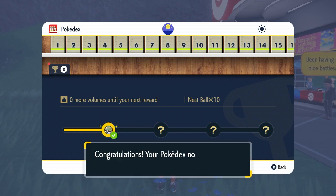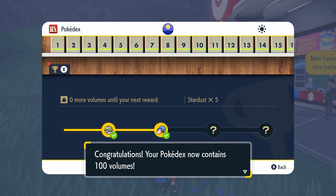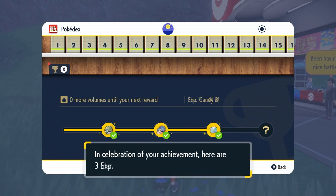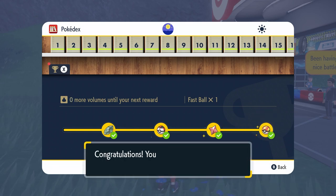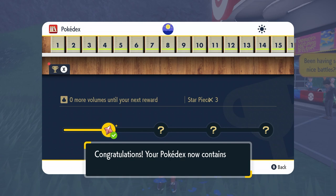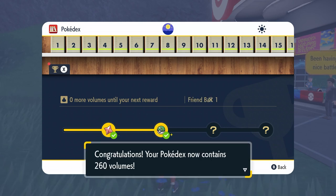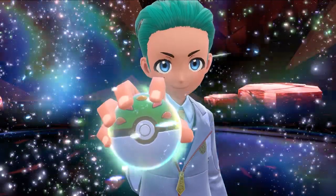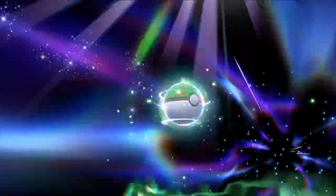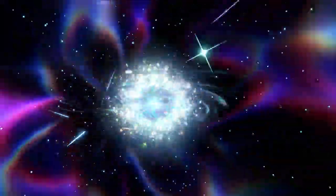The first of the 8 Pokéballs you will receive from this Pokédex challenge is when you have 240 Pokémon recorded. At this point you will receive the Fast Ball, which is great to use against Pokémon who are quick to run away from battles. The next milestone is 260 entries, at which point you will receive the Friend Ball, which automatically raises the friendship of the Pokémon you catch — making it a great option for Pokémon that evolve through friendship.